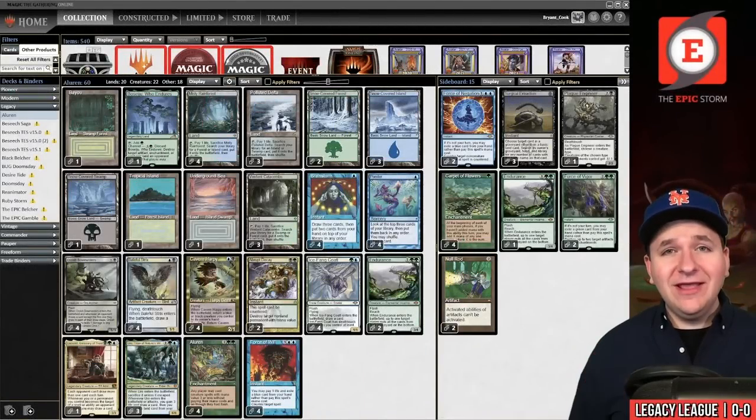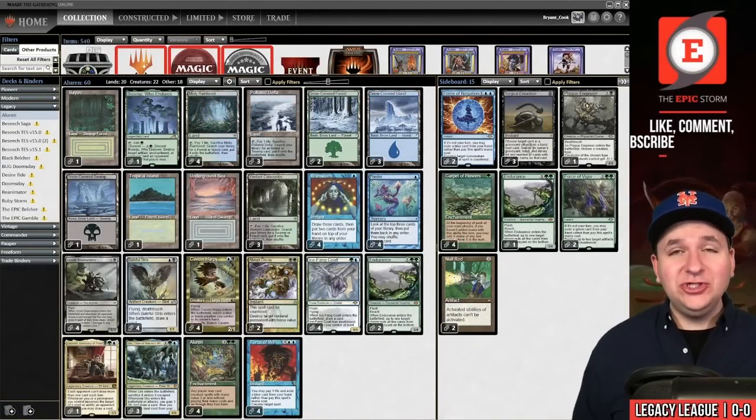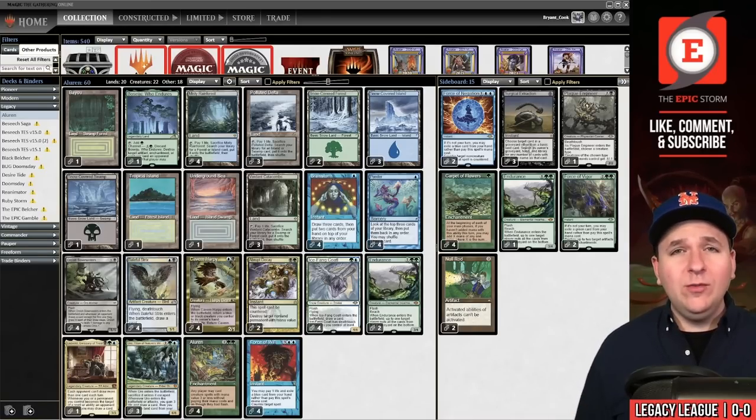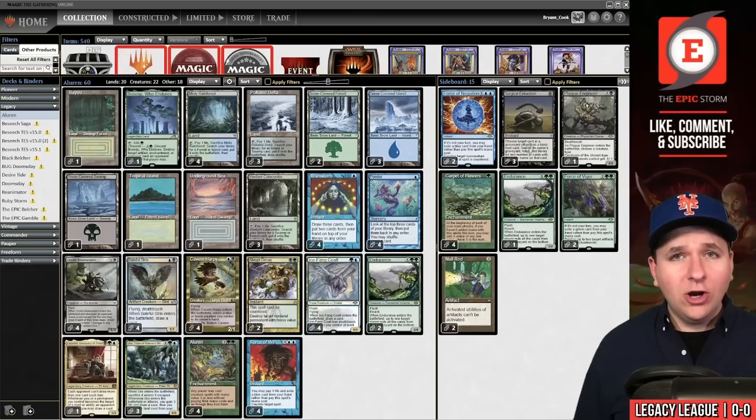I have not played Legacy Aluren since Legacy was actually Type 1.5. That is a true statement — it's been 20 years. Tonight I'm changing that. Back in the day you used to have to win with things like Carrion Feeder, and you would play Raven Familiar to get cards. How far the deck has come since then.